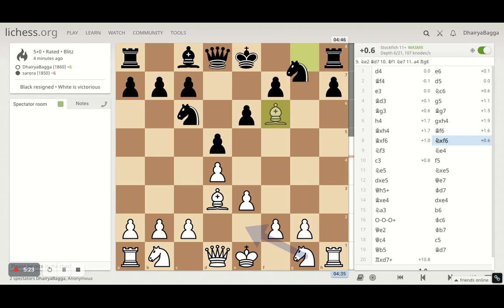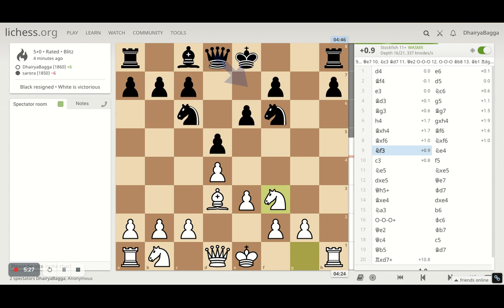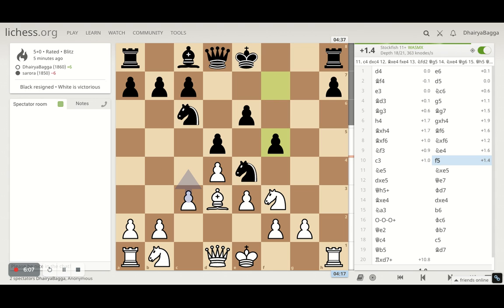Also, his knight hasn't been developed. If he tries to develop it on e7 or h6, neither helps his situation. He needs to develop his light-square bishop and queen to castle queenside — otherwise the king stays in the center throughout. He tries to exchange the bishop and I take, thinking that was advantageous. He takes back with the knight instead of the queen, and I develop the knight to f3. Playing queen to f3 would take away the knight's natural square, so I develop the knight first.